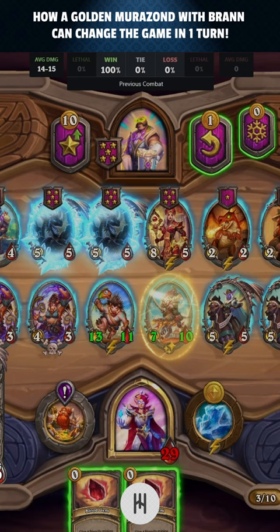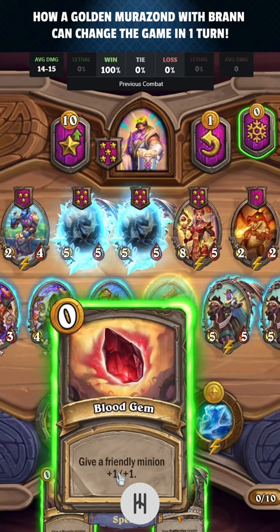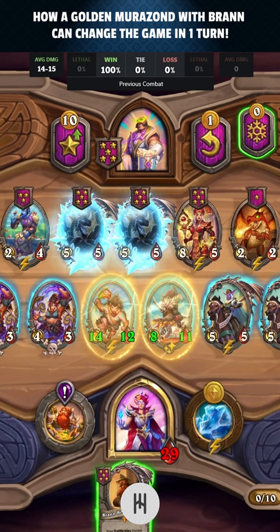The next turn, in all probability, our power will give us the third copy of Morozen, and we will be able to triple it. Now, thanks to the effect of Brand, two normal Morozen and a third Golden — our strategy can be revolutionized, and a scenario full of exciting emotions could open up.